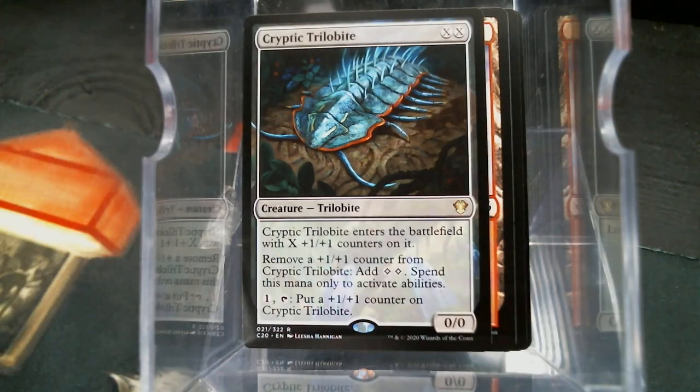Cryptic Trilobite. I think I actually died to this card. I think Danny killed me with this card. It costs double X — you get X 1/1 counters. You can remove a counter to get two colorless mana, but you can only spend it to activate abilities. And then for one mana, you put a counter on it.